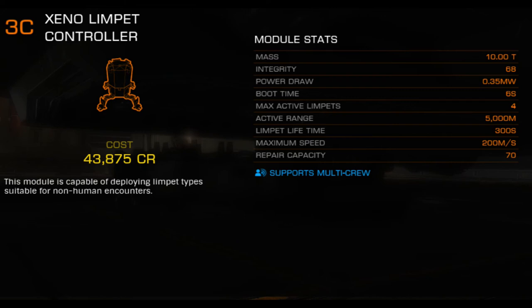Exploration ships occasionally fit research limpets, since they can also scrape tissue samples from certain Lagrange cloud organisms. It's possible this module will get more functionality in the future, but right now nobody in AXI uses a research limpet for combat situations. Since half the Xeno controller's functionality is irrelevant for Thargoid combat, you're better off running a dedicated decontamination limpet or dedicated repair limpet controller when fighting Thargoids. If the Xeno limpet controller were to gain standard repair limpet functionality, you'd see a lot more use in AXI — until that happens, best to give this module a hard pass.